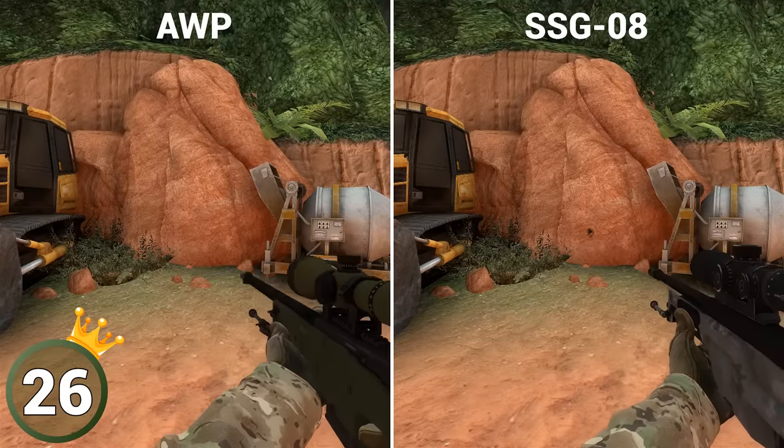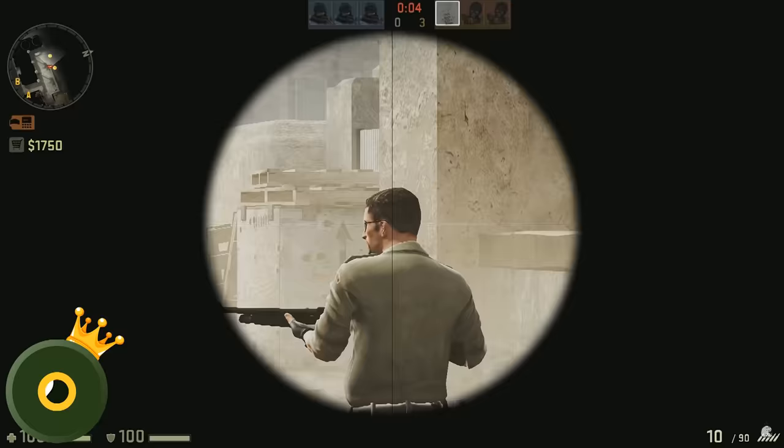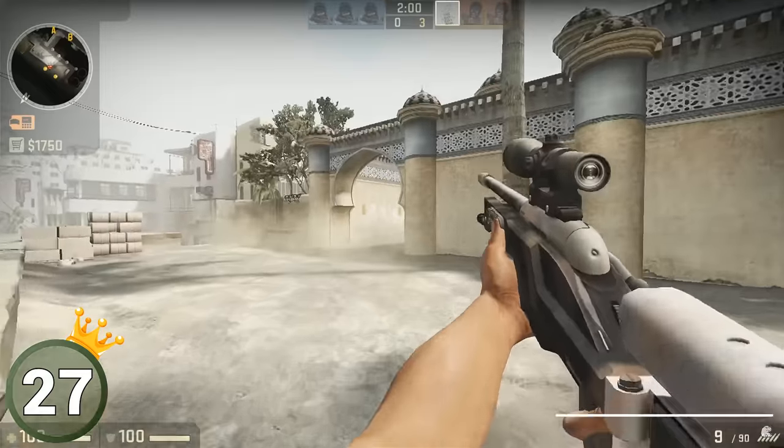The SSG-08, aka Scout's animations, are identical to the AWP. Originally, however, the animations were different, and by the way, in the alpha version of CSGO, the Scout even used the AWP sound. Sick stuff.